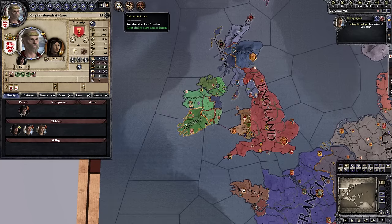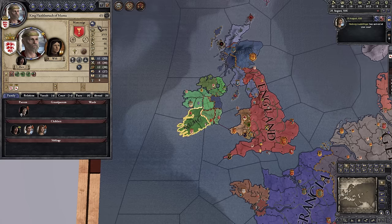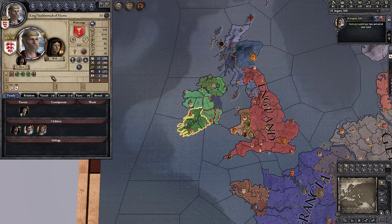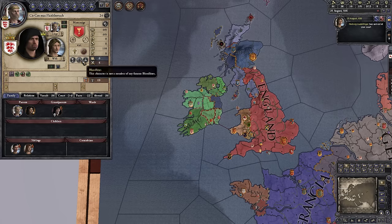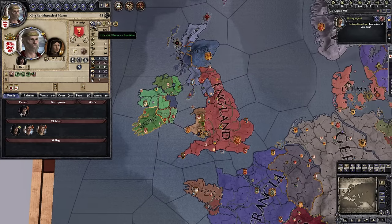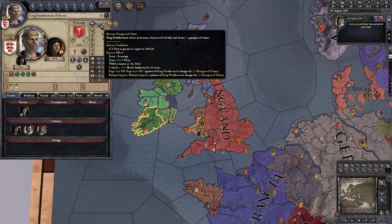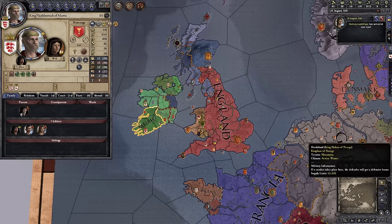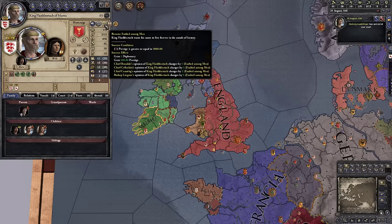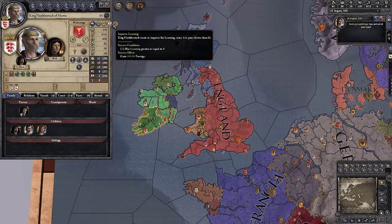The game is asking us to pick an Ambition. Our character needs — or rather benefits from having — an ambition running, because good things can happen. On your character sheet in the top right corner there's a button to choose an ambition. We can choose to be a Paragon of Virtue (piety of 2,000 or higher, rewards include plus 1 Learning and the title 'the Holy'), Exalted Among Men (prestige of 5,000 or greater, rewards Diplomacy and prestige), Improve Learning (our learning is only 1 — events will run until we hit a learning of 8 or higher), or Become King of Ireland.